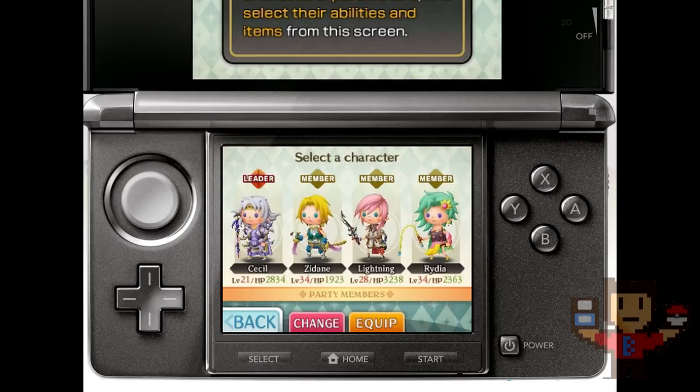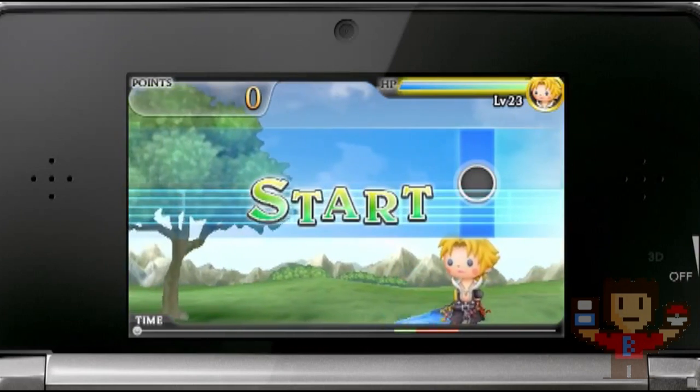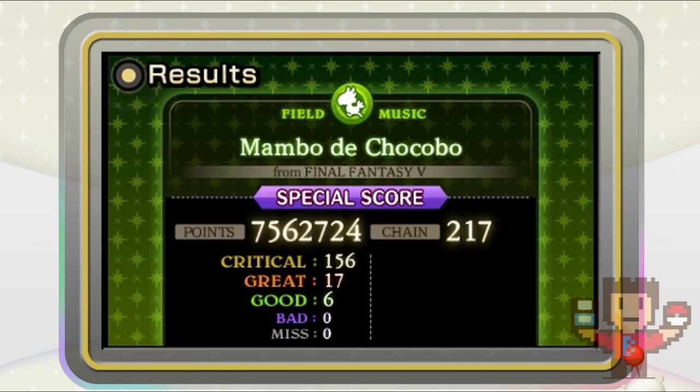So the gameplay here is quite simple. You choose four heroes from your favorite Final Fantasy games to venture out to overworlds and fight monsters to the beat. Complete the level without draining your combined HP, and you level up, getting skills and items and the sort.